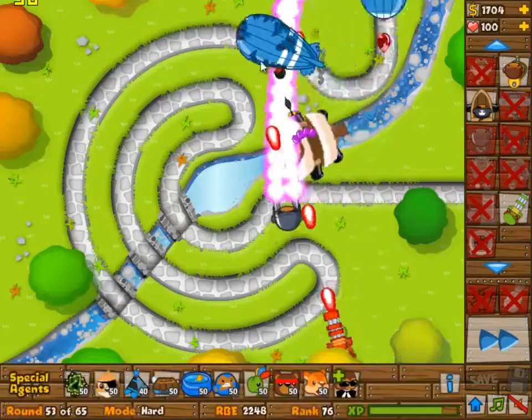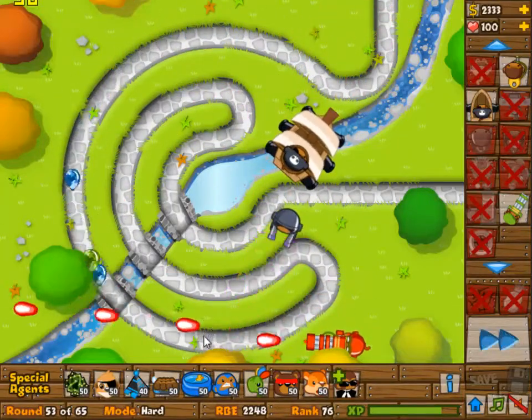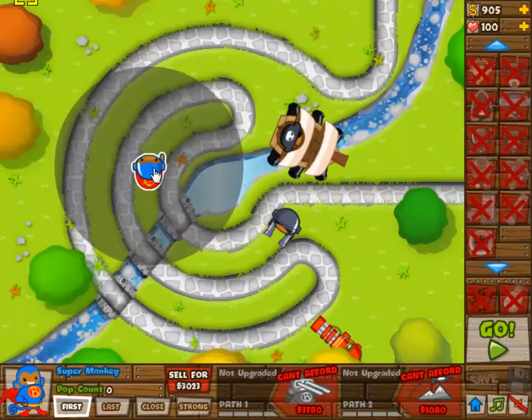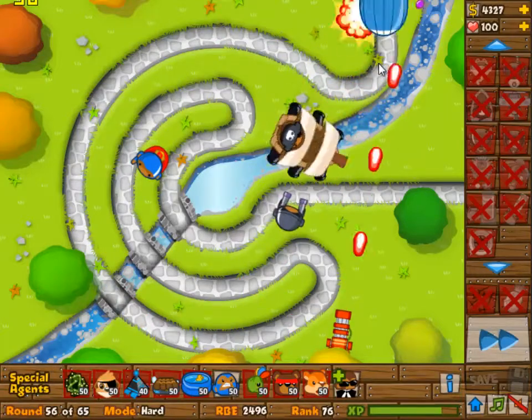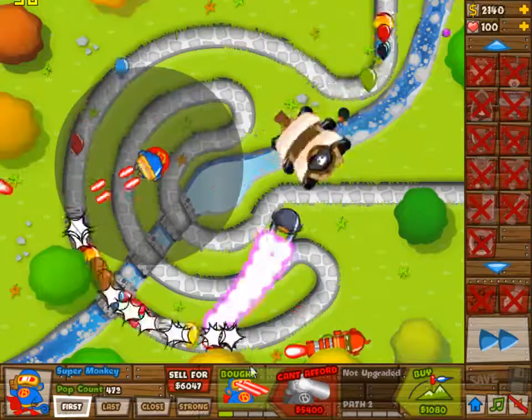If the super monkey can't see camo, that means camo bloons might actually be able to get through. The big camo waves are way further up — like round 62 is a big camo wave. We don't normally have problems with it, but in these kind of situations where you have limited amounts of camo vision, you might have trouble with it.